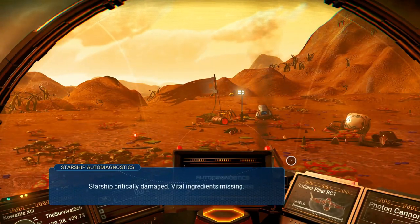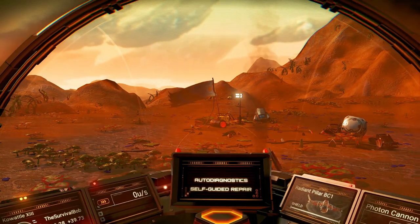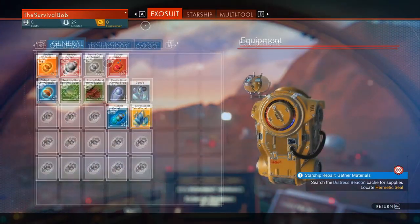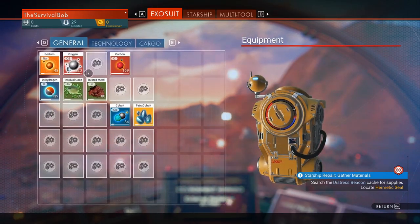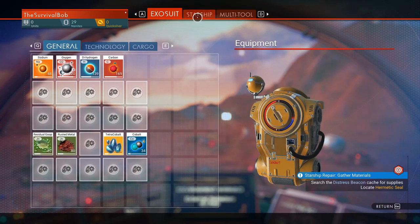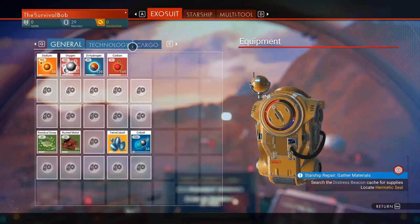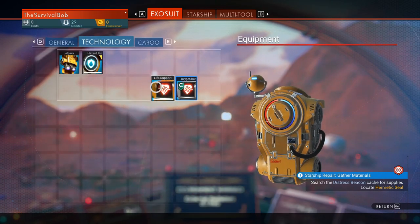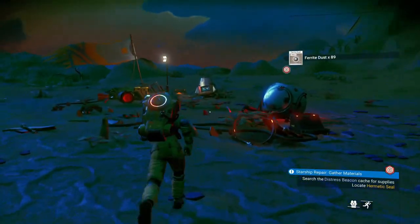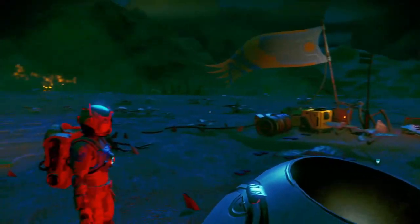We've got to get the map out first, don't we? Starship critically damaged - vital ingredients missing. Yes, I know. Let's get assistance for the hermetic seal - should give us a map in the distressed beacon cache. I'm going to sit here for a second and organize my materials once more. Cargo will hold 500, so instead of two stacks, you can go with one stack in cargo of 500. All right, so this oxygen - I actually have enough to do one of these here. Still have 160 oxygen - that's why those plants are great. Guys, go ahead and place your bets on whether or not I get distracted.